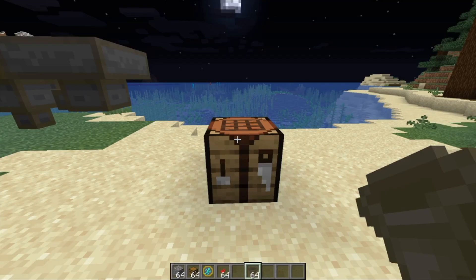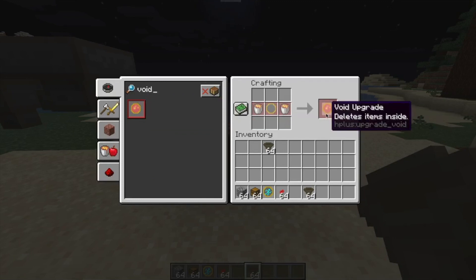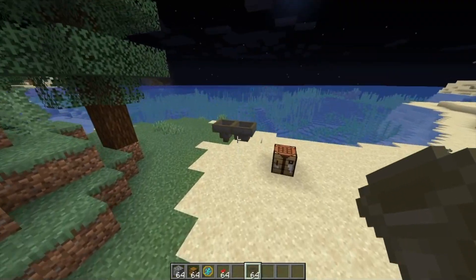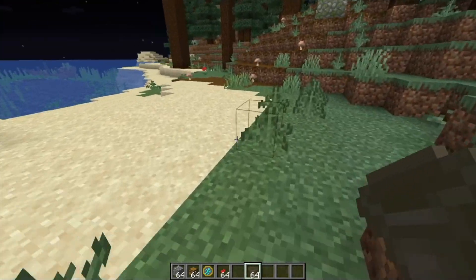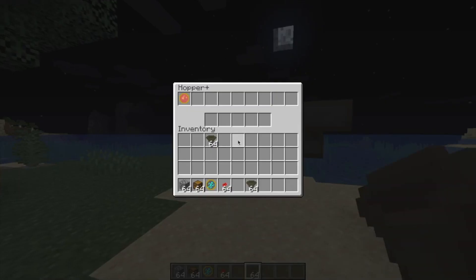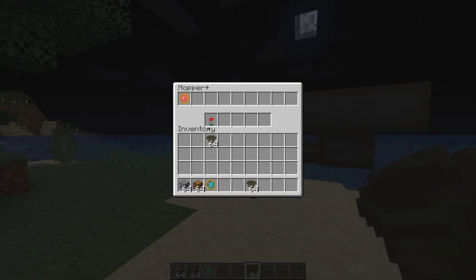The next upgrade on our list is the void upgrade. The crafting recipe is two lava buckets and a base upgrade. What it lets you do is delete all the items inside a hopper cleanly. The purpose of this is to filter out unwanted items. For example, if I had a big iron farm and all the poppies were getting on my nerves, I can install a void upgrade in the Hopper Plus along with a filter upgrade, and now if I put all these poppies in, there's only one because the rest are just being deleted constantly.